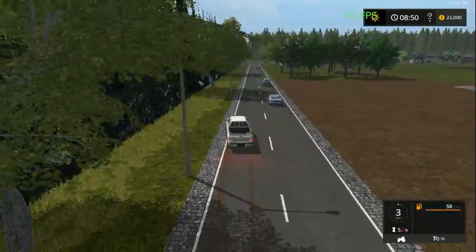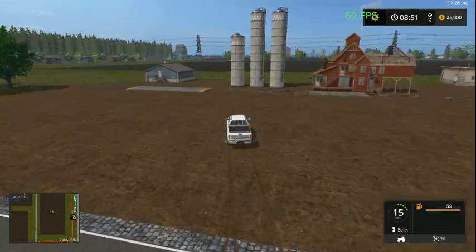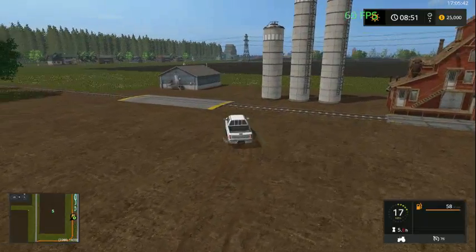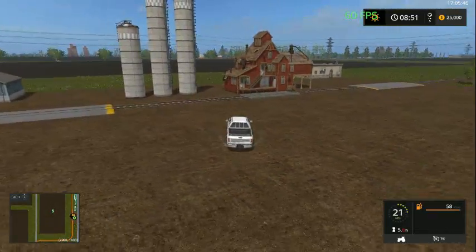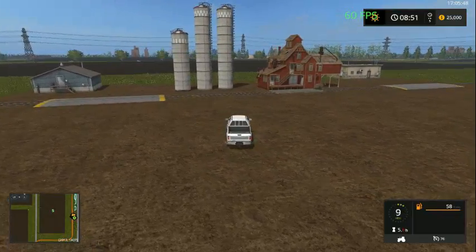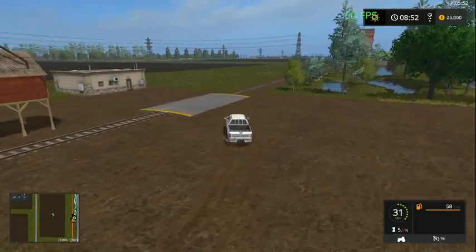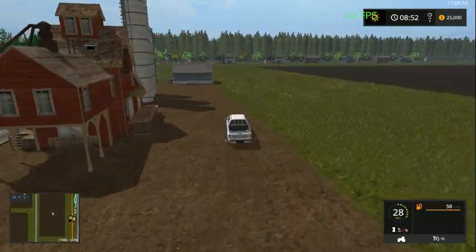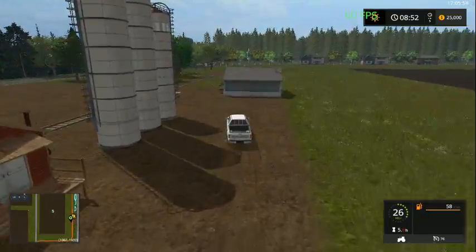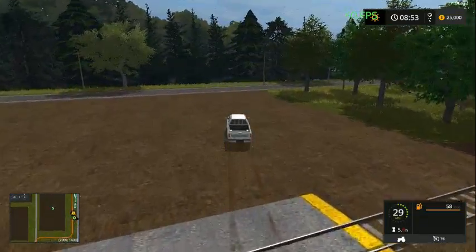A second farm - that's the first time I've seen that one. Or if it's not a second farm, it's a sell point - one or the other. That's a sell point. This is one of the ones, I believe, that you can only sell with the train. Check the other side to make sure. Yes, it's one of the ones you can only sell with the train.